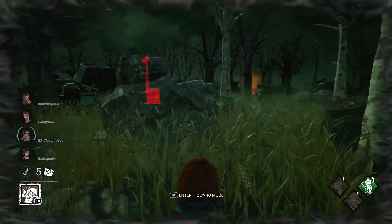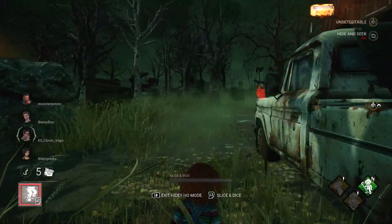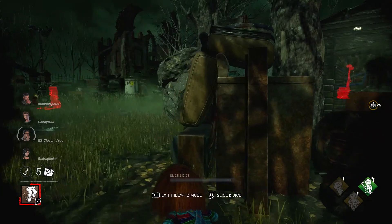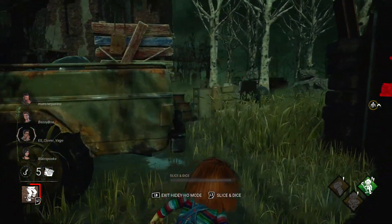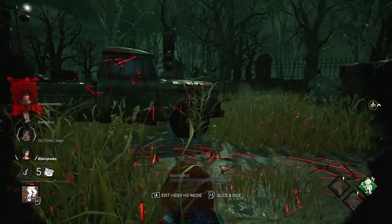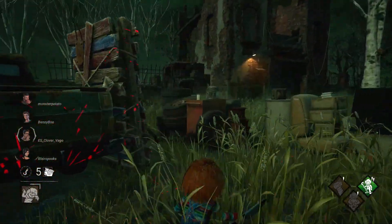His main gameplay is going to revolve around a meter that fills up in the bottom left. Once that thing is full, you should be able to enter something called Hidey Ho mode. This is going to give you the undetectable status condition, which is going to turn down your terror radius and also your red glow. So if you plan on taking a more stealthy approach, I do recommend using Hidey Ho mode to turn off your terror radius and then get the jump on the first unsuspecting survivor.